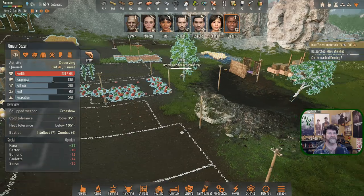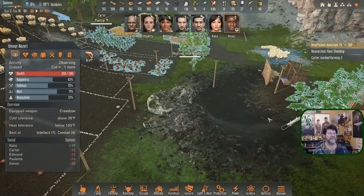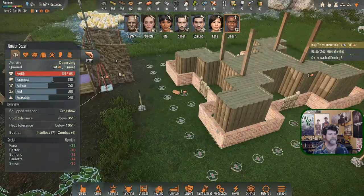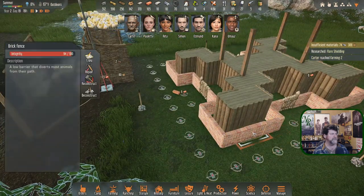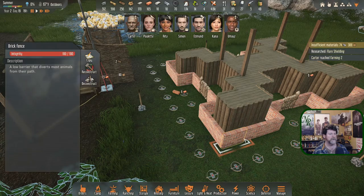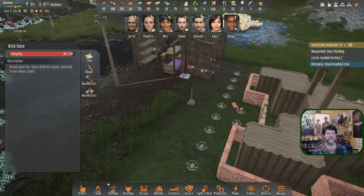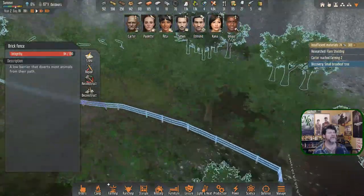When Umair's done hopefully he'll chop this tree down and that'll be over with. That structure wasn't fully repaired after they munched on it — it hasn't been repaired. We've also discovered a small broadleaf tree, so now we can plant that when we want to.